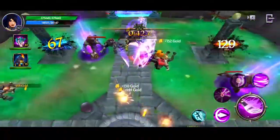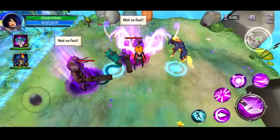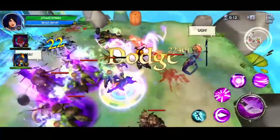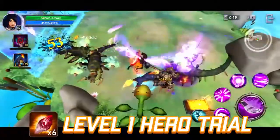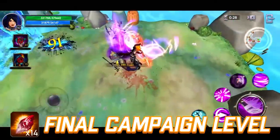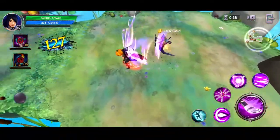I jumped into each game mode to find out how many shards you get. I did a level one hero trial, a PvP match, the final campaign level on chapter five, and a level three hero trial. A level one hero trial gave six shards, one PvP match gave 10 shards, the chapter five final campaign level gave 14 shards, and the level three hero trial gave 11 shards. Overall, especially the higher content, it seems very well balanced — literally 10, 11, and 14.